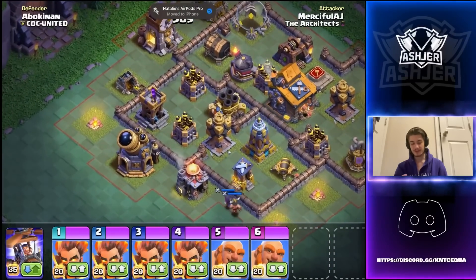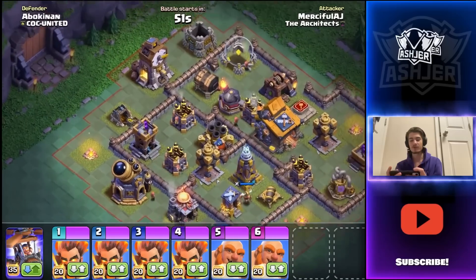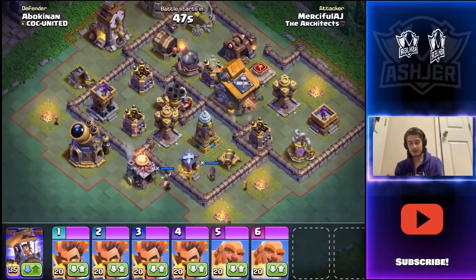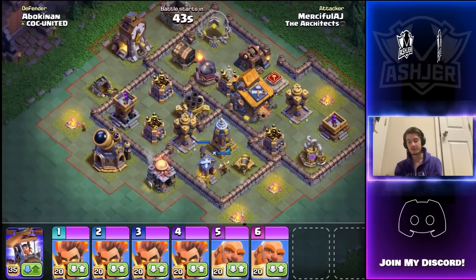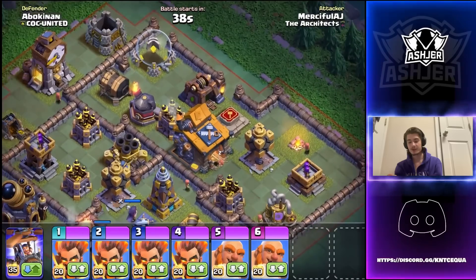We're into our next attack against Abu Kanan — this is a weird looking base, guys. He does have a multi-mortar upgrading but I don't think that's going to hurt us too much. We can get onto the clock tower, the gold storage, the laboratory — there are a lot of good places to start here.